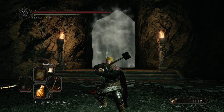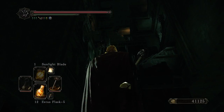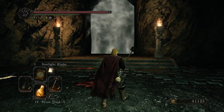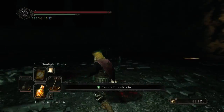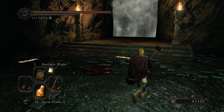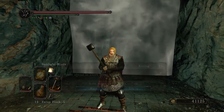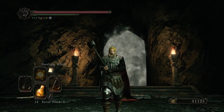Hello guys and welcome back to the boss tutorials. We're starting the DLC bosses right now. The first one is Elana, which is one of the four dark sisters. She's basically the sister of Nashandra, and this boss is basically a more powerful version of Nashandra. She doesn't curse you, but she summons minions.